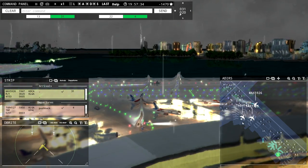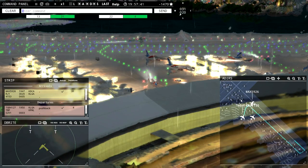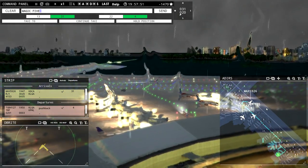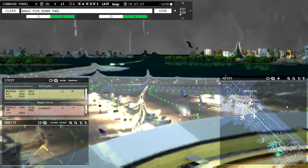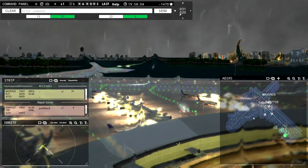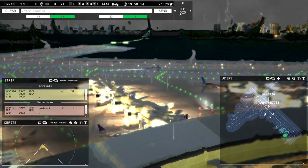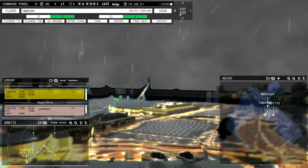Leslie 4-7-4-3 ready to taxi. Leslie 4-7-4-3 follow company. Hopefully this works — last time I tried follow company with Leslie it did not work very well. Magic 5-9-2-6 continue taxi. I'm quite surprised we don't have as many planes coming in as I thought we would. It's rather strange, especially because we have 100% traffic density. Oh — there's a plane coming in. I've zoomed in, that's why.